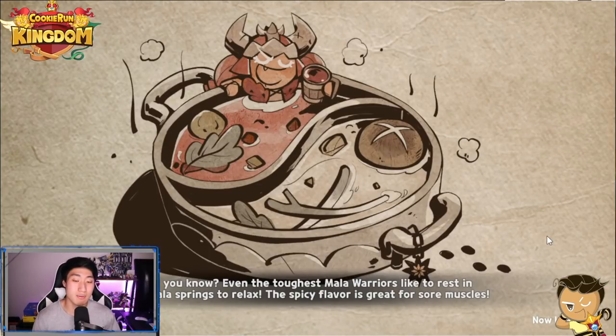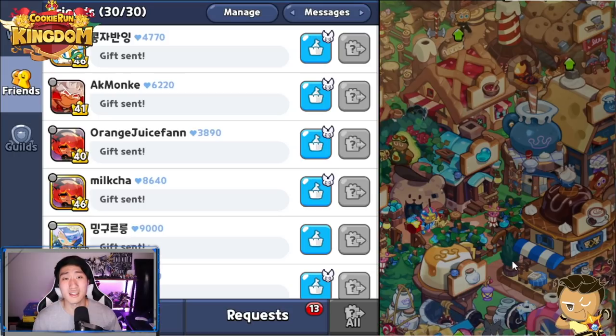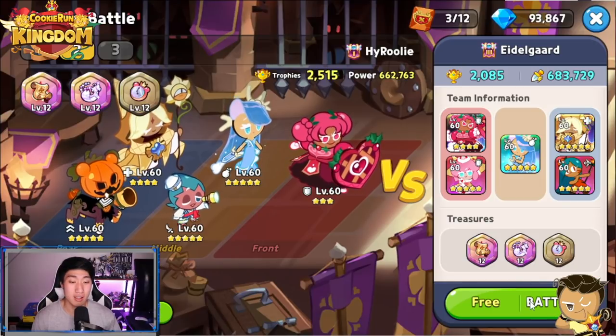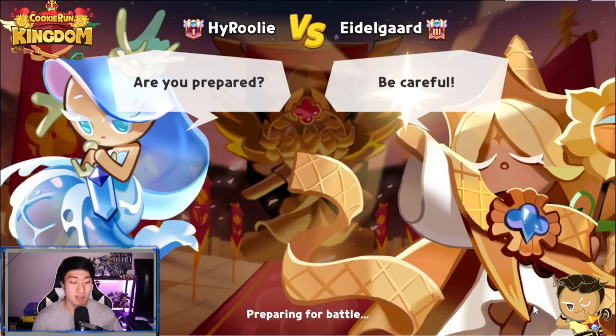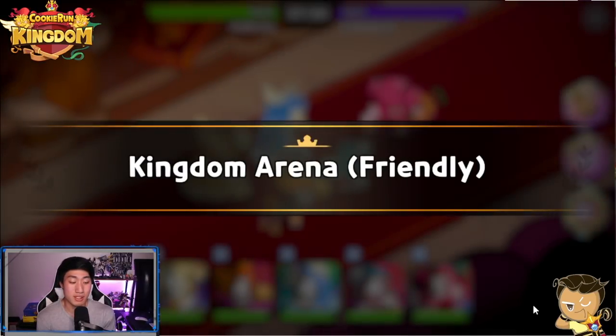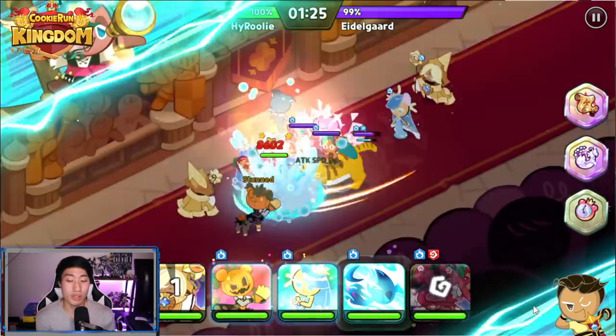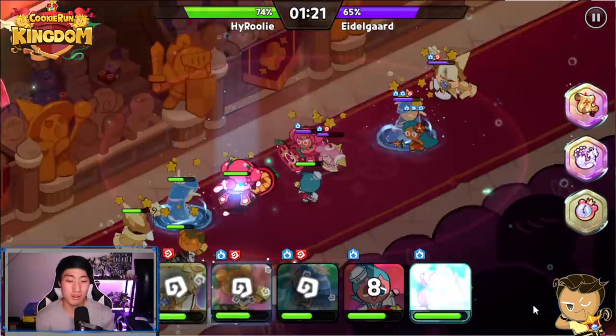My damage output from Sorbet as well as Sea Fairy is a lot higher. I feel like if you really want Fig Cookie to work for you, you're going to have to put a lot of effort in — you're going to have to make the whole topping set work towards the setting of Fig Cookie.